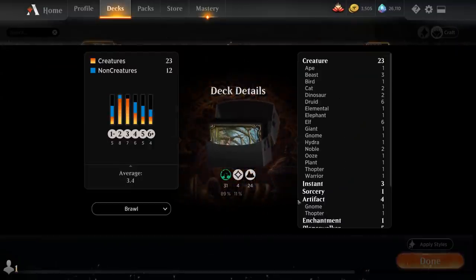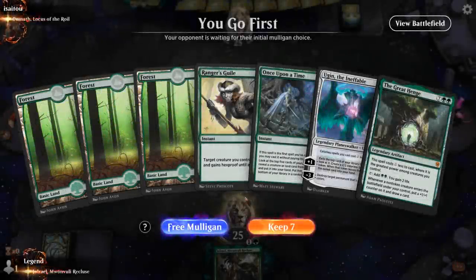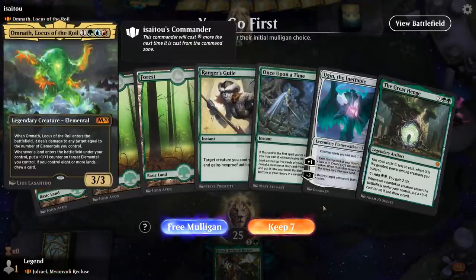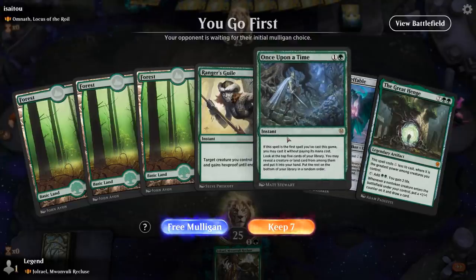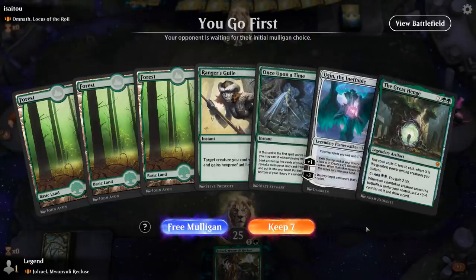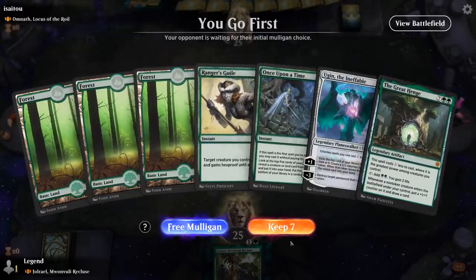So that's our deck. Now let's jump into some games and see how the deck does. We're on the play facing Omnath, a Locus of the Royal — it's an Elementals deck. This hand relies on Once Upon a Time finding a way of ramping, or maybe a 3-mana card draw creature to follow up a turn-two Jorail. It's not perfect but I'll try it.